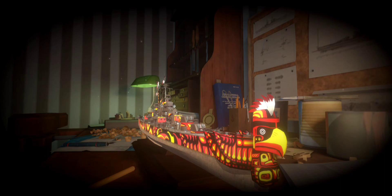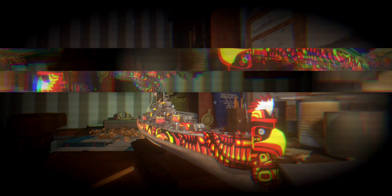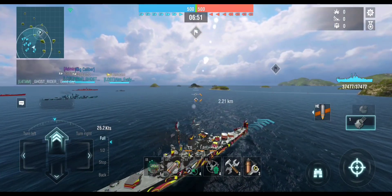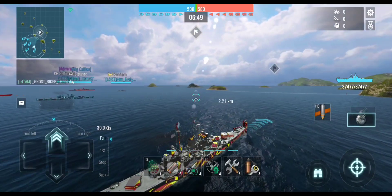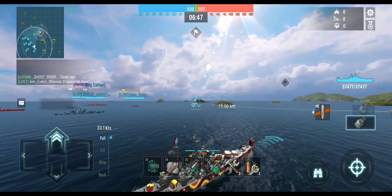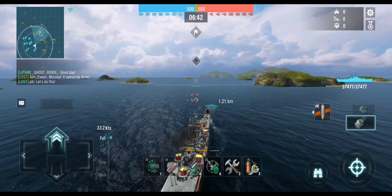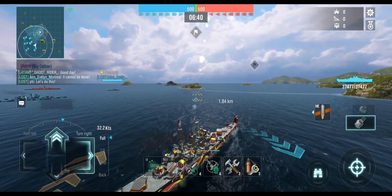The USS Tulsa is a tier 9 premium — essentially it's a Des Moines with one less gun per turret, so you're rocking six 203mm guns. They reload every five seconds, which is a second faster than Des Moines, but you also get Rapid Reload 2 which brings it down to about 3.4 seconds.